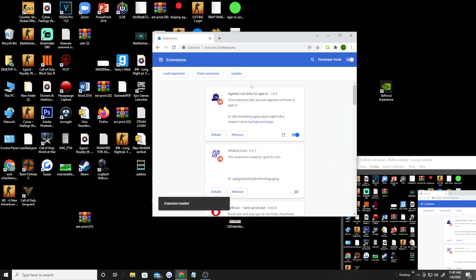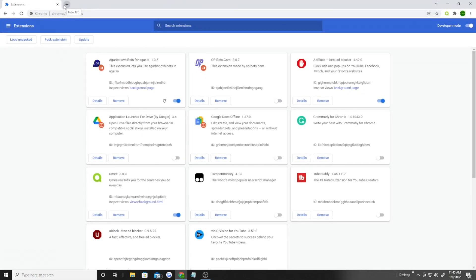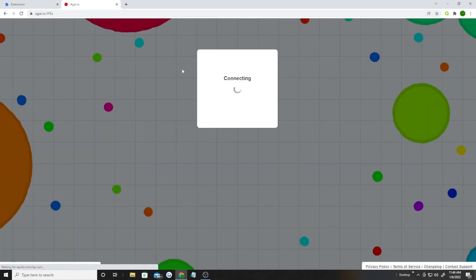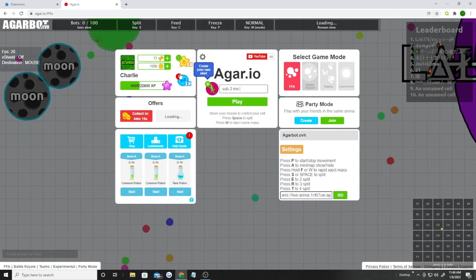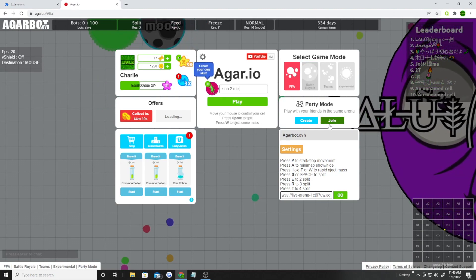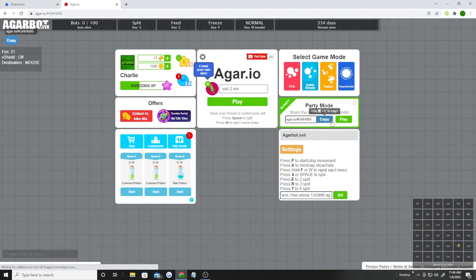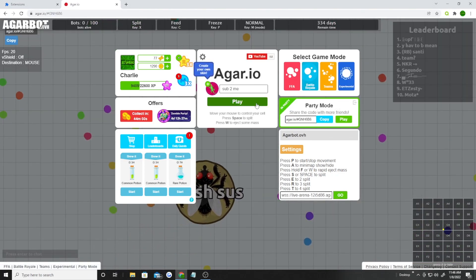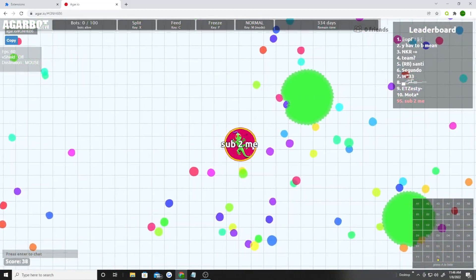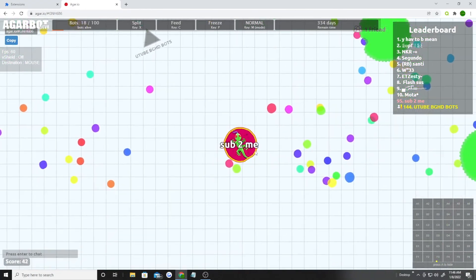BAM — now once you do that, go to your Agar.io. I always tell people this because it doesn't work perfectly: do not create a server. You want to join, get into a game, and your bots will load up. Bots are slowly starting to load up — check it.